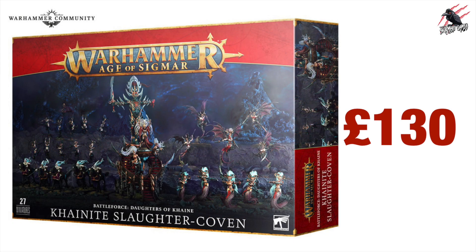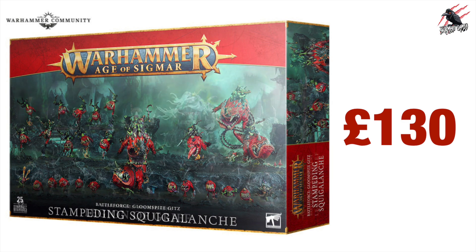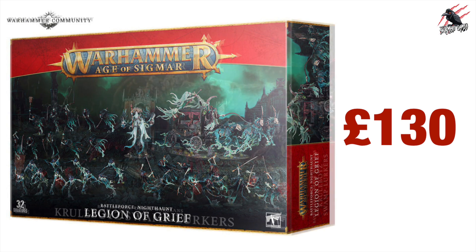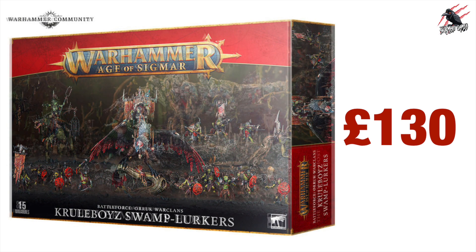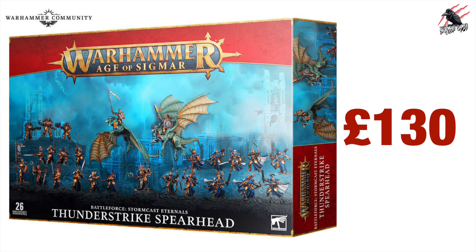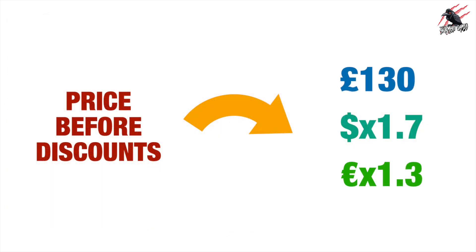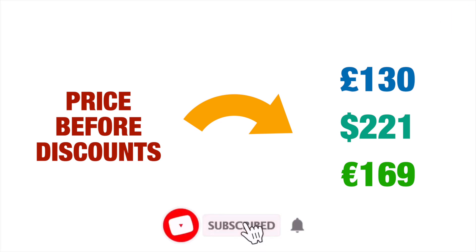The Caneite Slaughter Coven is going to be £130, and they've kept the price the same for all of them — so whether you're looking to get the Gloomspike Gits, the Nighthaunt, or any of the others, they're all going to be the same price. In the UK it's £130, and using the usual conversion — roughly 1.7 times into dollars and 1.3 times into euros — that works out to approximately $221 and €169.